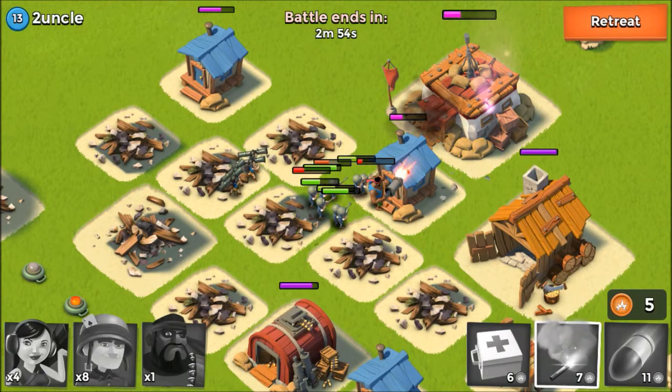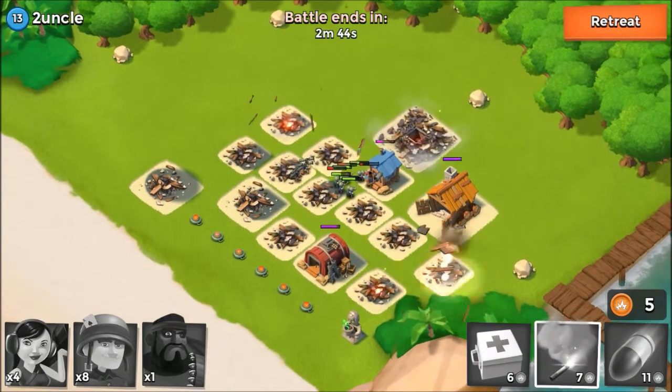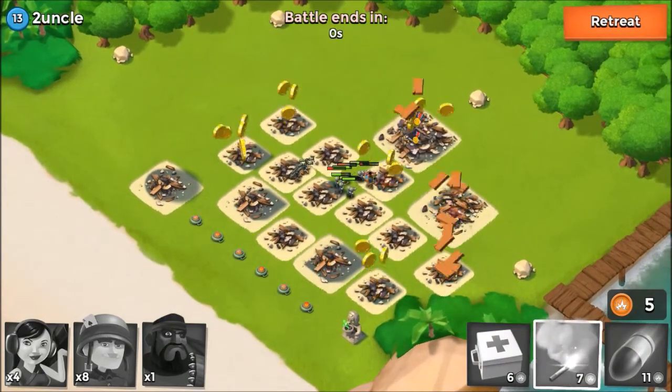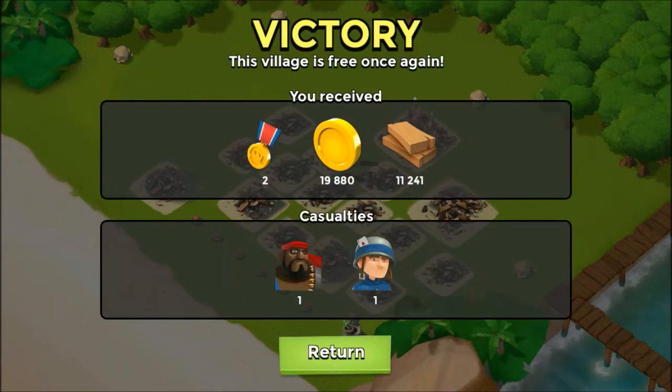Looks like we'll be able to pull out a win right here on Uncle. We're looking good - there we go, pulled out a win, destroyed the base! What did we get? We got two medals, about 19,000 gold, 11,000 wood planks. We did have two casualties - not too bad.